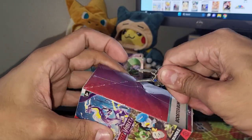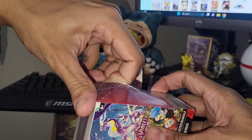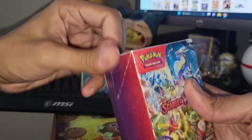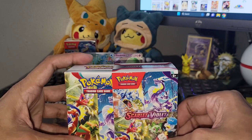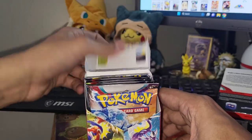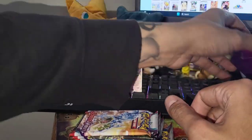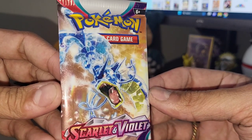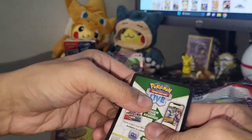Getting into the second booster bundle! I'm really hoping we're able to pull one of those full art EX cards - the Arcanine in particular looks pretty sick. But I still haven't really changed my mind - I'd still rather open Crown Zenith to be honest, I think it has cooler cards. But let's see if the second booster bundle will change that. Getting into the first pack - Gyarados EX artwork!